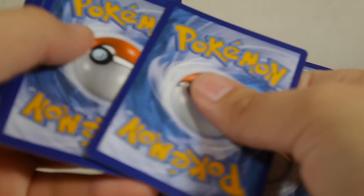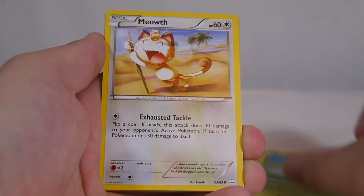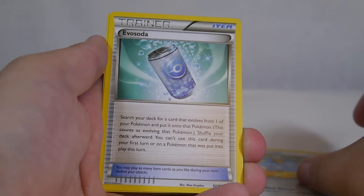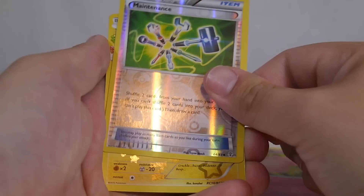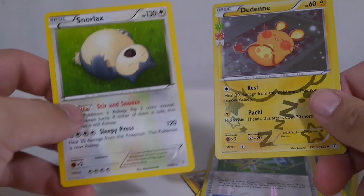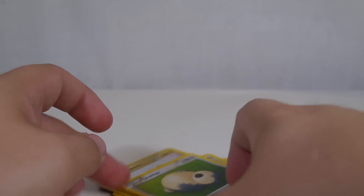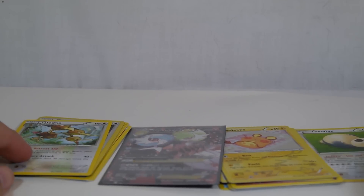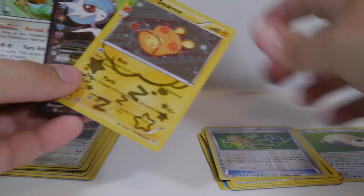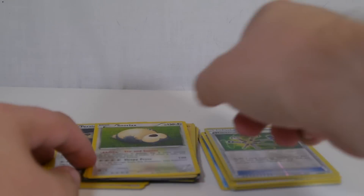Moving on to the Blastoise pack, hoping for another great pull. We've got a Krabby, Canopy, Meowth, Rhyhorn, Swablu, Evo Soda, Clefable, a Reverse holo Maintenance, Dedenne, and Snorlax — yes! It's not a very good Snorlax but I got a Snorlax, so I approve. Dedenne is our holo for the Radiant Collection — cute but not good. So with both packs I ended with Mega Gardevoir EX, Dodrio, Snorlax, and Dedenne as my rares and Radiant Collection holos.